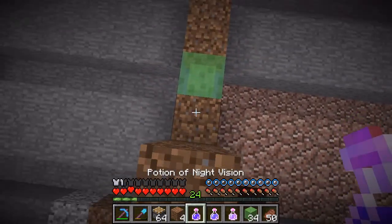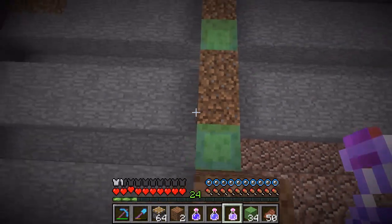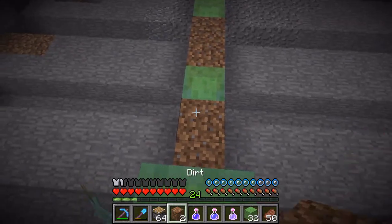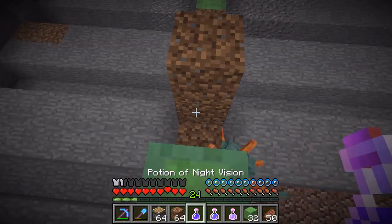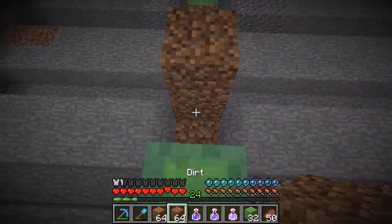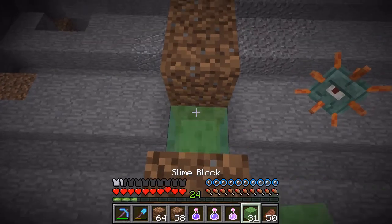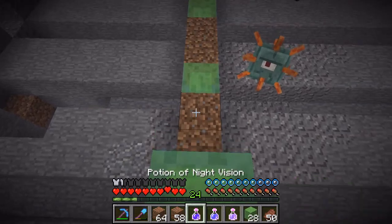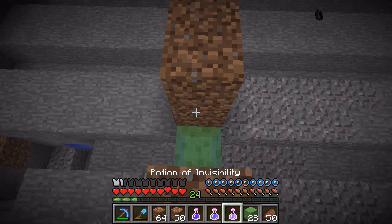We're going to be building this, and because we have survival, it's going to be very difficult to take down the iron blocks. We don't need the pistons right now, so I'll bring in some more dirt. Now that I've got a pretty good handle on the pattern, let's talk about what's going on.